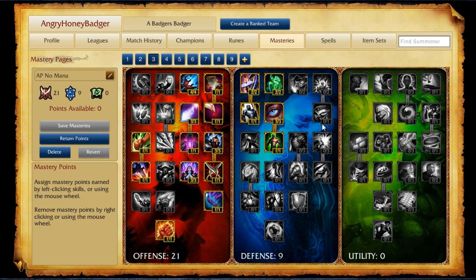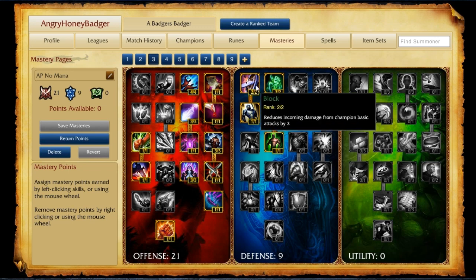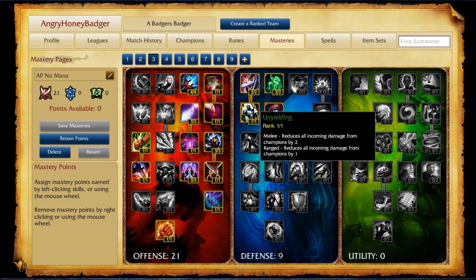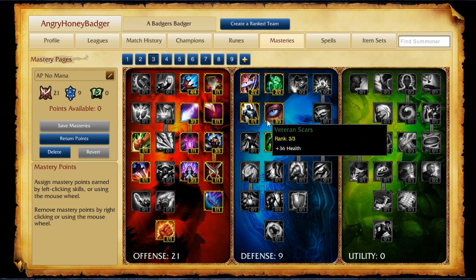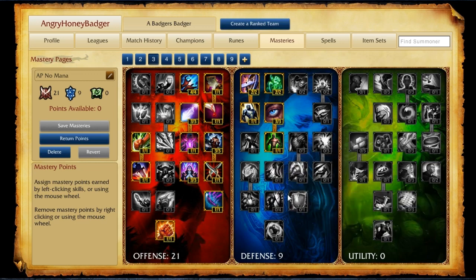The AP No Mana page takes the exact same 21 in offense as AP Mid, but is for champions that don't use mana — like Kennen who uses Energy. Instead of going into Utility, we move into the Defensive tree: 2 points into Block and 2 into Recovery for damage reduction and health regen. Tier 2 has Unyielding and 3 points in Veteran Scars for 36 health, and Tier 3 has Juggernaut for 3% maximum health. We don't need Runic Affinity for longer blue buff duration since mana isn't a concern, so we pick up a little defense instead.